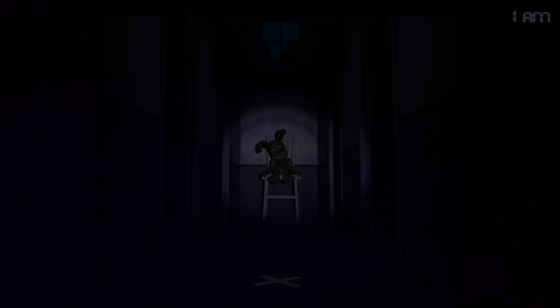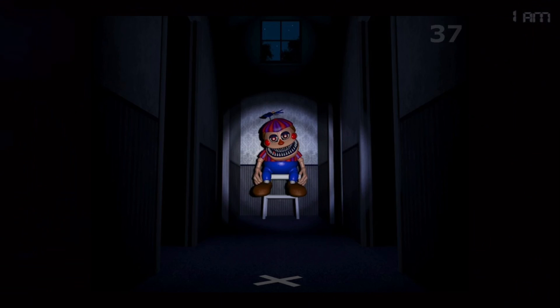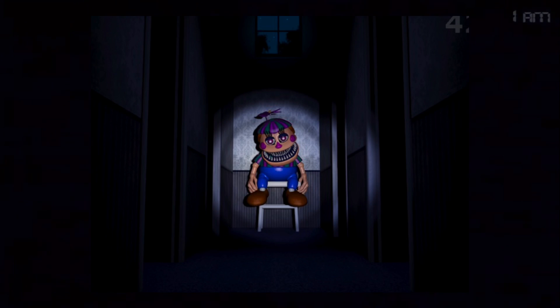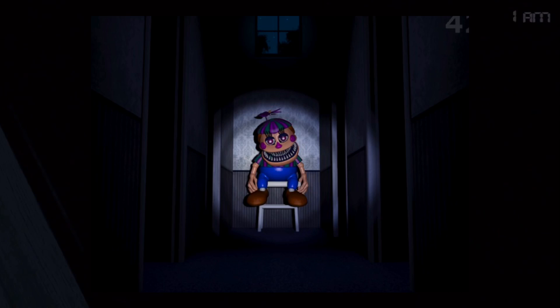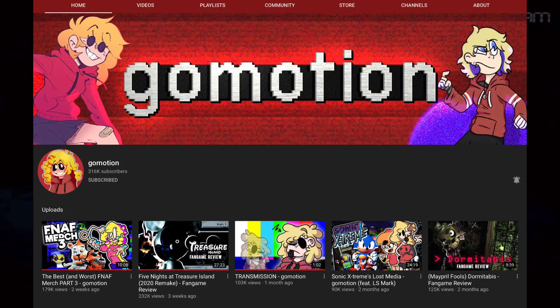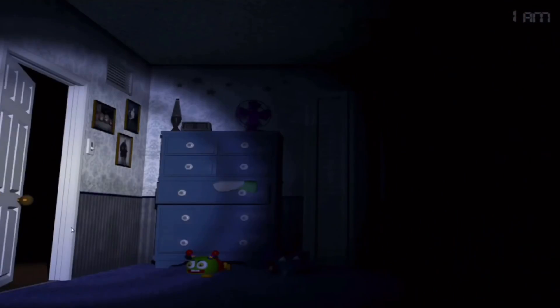Nightmare JJ was an early FNAF 4 hoax that came out right after the Halloween DLC was published. Plushtrap is replaced by Nightmare BB in the DLC, so most people hadn't seen him yet. The hoax showed an edited Nightmare BB with different colors and eyelashes. It was actually made by fellow YouTuber GoMotion, who is super talented at edits — link in the description.